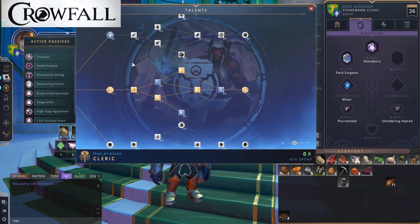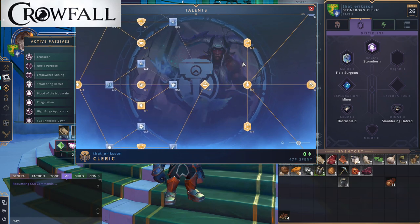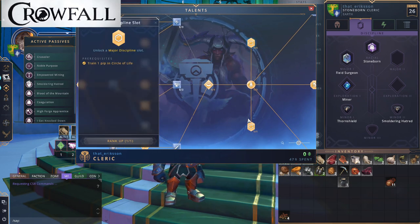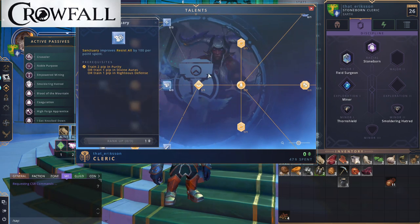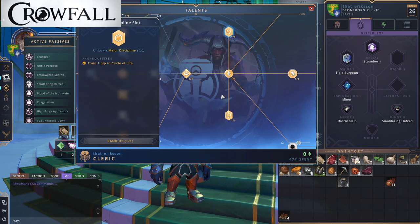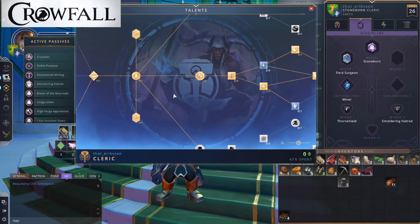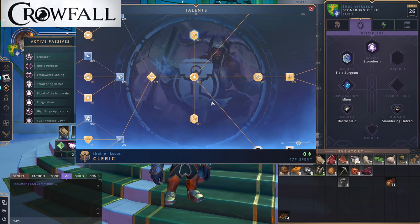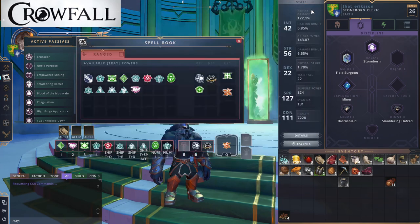One thing to note is that you have major discipline unlocks in the talent tree. Almost everything else in the tree costs one point to rank up, but unlocking a major discipline costs five points. Almost everybody is going to want to unlock both major disciplines, which means you should save at least 10 of those 55 points to get both unlocked, because it's a major boost to how you customize your class. Do not forget that.